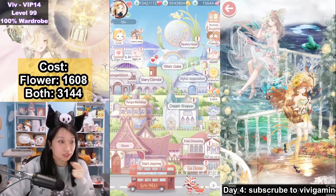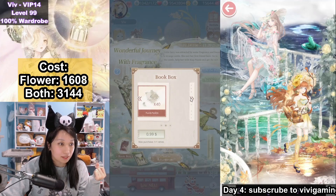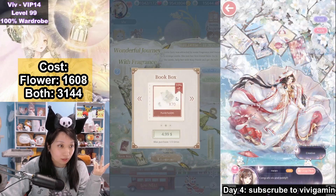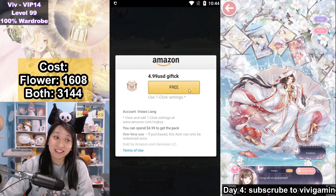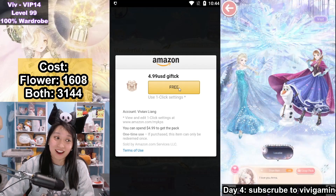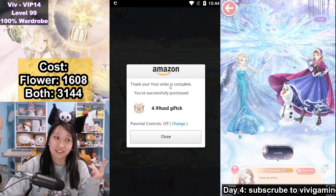So let me just show you what's going on. It's under Fragrant Trip, a book box, and this pack here — the 70x pack for $4.99. I'm gonna recharge again and there it is again. Free. I purchased it again.